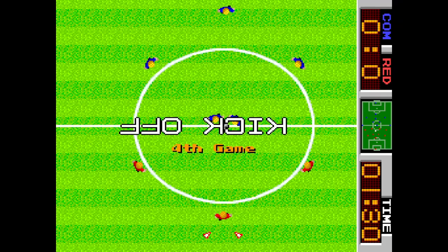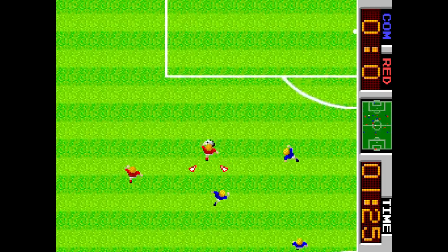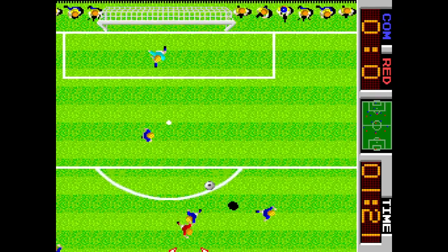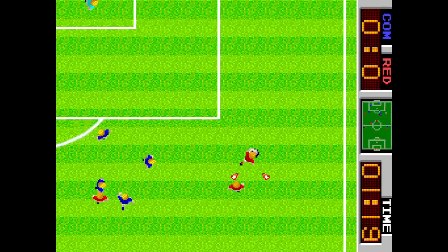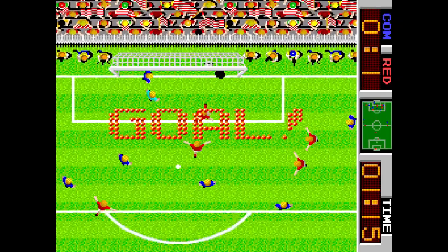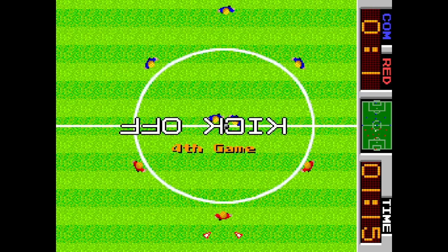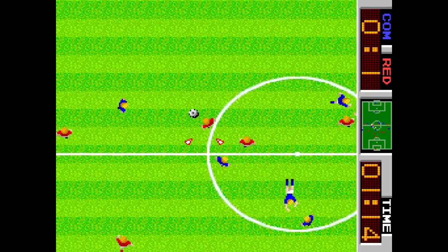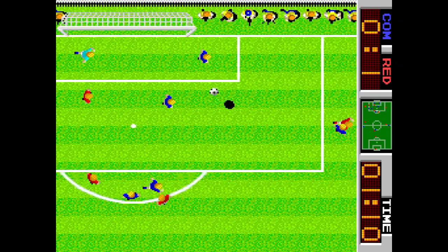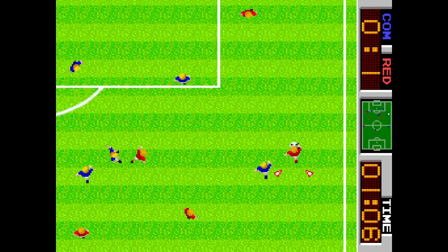Siguiente equipo: azul, blanco, azul. ¿Qué equipos tenemos con camiseta azul? Francia, Escocia e Italia. Descartamos Francia y Escocia porque ya hemos dicho antes que tenían medias rojas. Así que obviamente nos quedamos con Italia, el único equipo que lleva camiseta azul, pantalón blanco y medias azules. Más claro imposible.